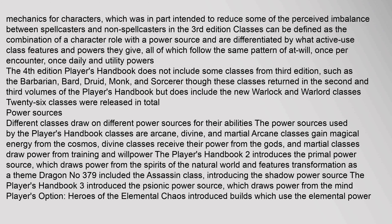Fourth edition heavily retooled the class system in favor of a more unified set of mechanics for characters, in part intended to reduce the perceived imbalance between spellcasters and non-spellcasters from third edition. Classes can be defined as the combination of a character role with a power source, differentiated by what active-use class features and powers they give — all following the same pattern of at-will, once-per-encounter, once-daily, and utility powers. The fourth edition Player's Handbook does not include some classes from third edition such as the barbarian, bard, druid, monk, and sorcerer, though these classes returned in the second and third volumes of the Player's Handbook. It does include the new warlock and warlord classes; 26 classes were released in total.